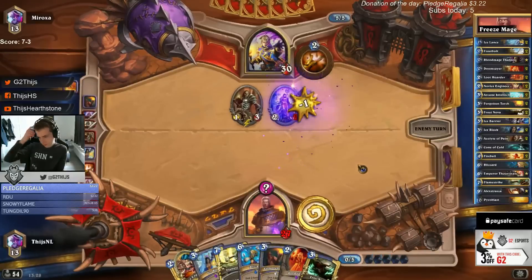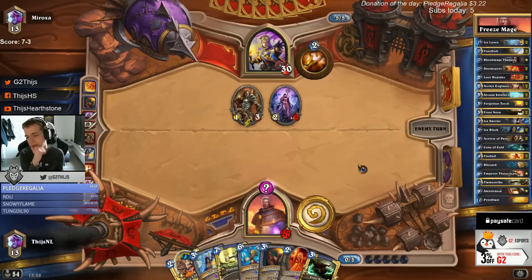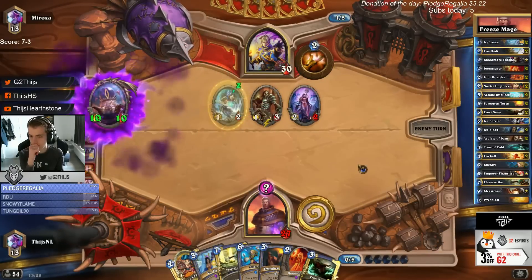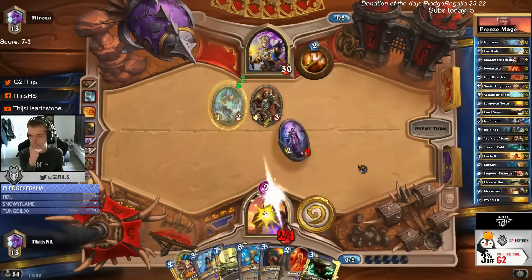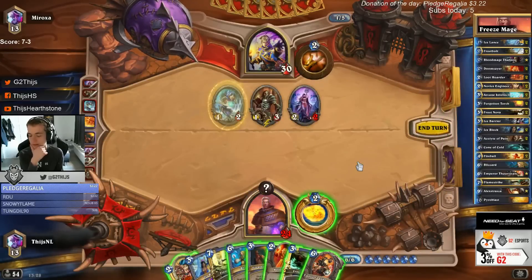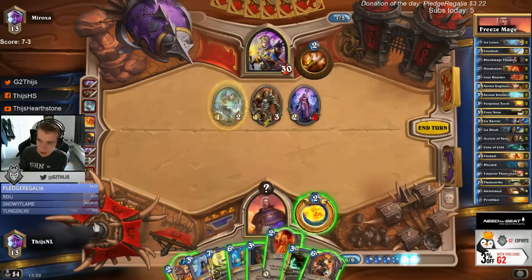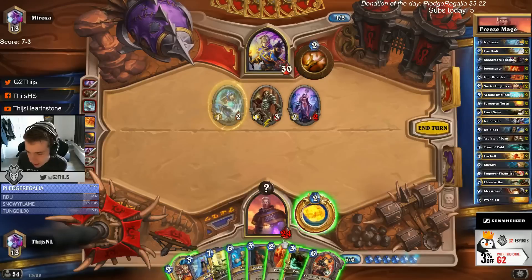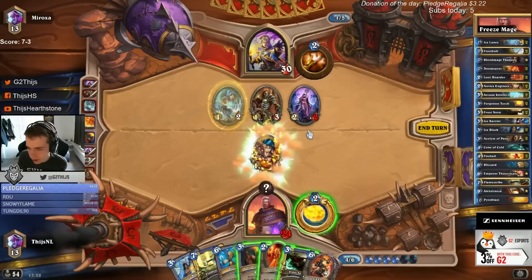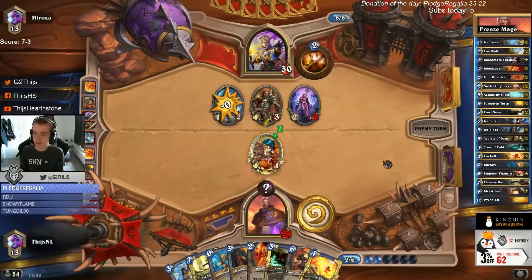Let's remove the draw. Maybe I'll just play Acolyte even considering he can draw. I don't like going Emperor here - we're gonna need Emperor when we have a lot of burst together so we can OTK him in some way. Playing Emperor now is really a bad play, we just give him a draw. I'm playing it super slow but that's because we are facing Priest.